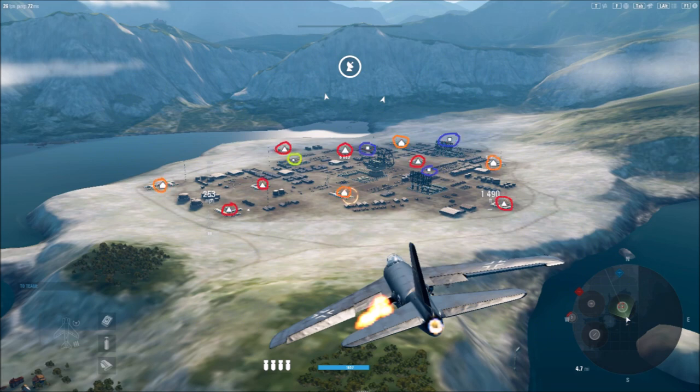Each grouping of ground targets has a different symbol depending on what buildings make it up. There are only four different symbols, making them easy to remember. The first ones are the orange and red-circled ones — the ones that look like triangles and the ones that look like houses, a triangle on top of a rectangle. The triangle symbol means there are no armored targets within that grouping, and they have AA guns. The house symbols also have AA gun placements but do have armored targets within them, making them harder to take out.